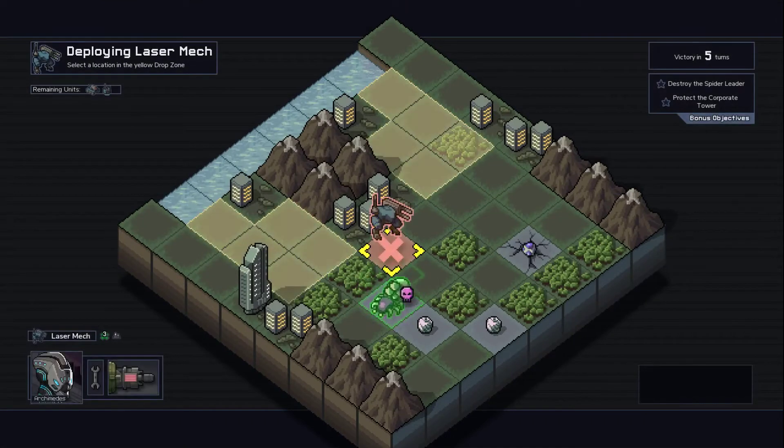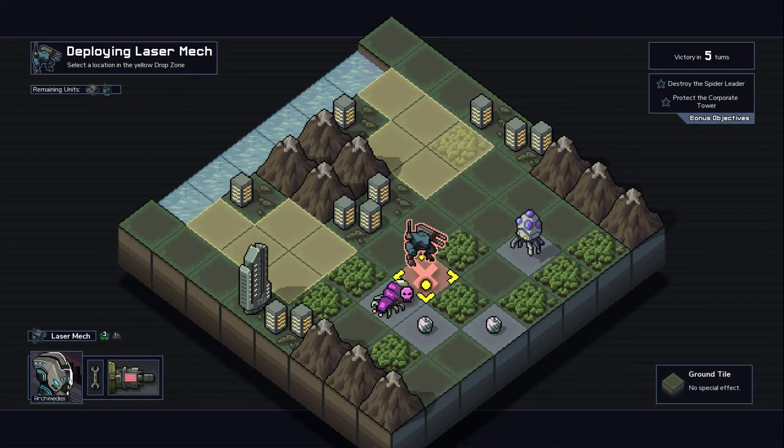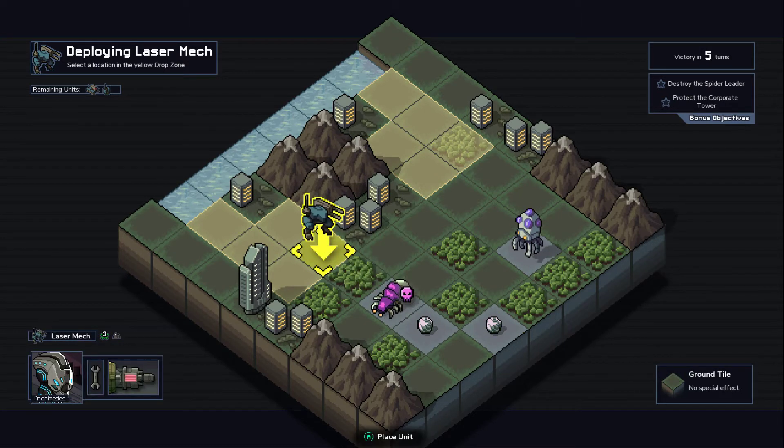Destroy the Spider Leader. What can you do? Smoke immunity? All right, that's new. Arden Carapace — the Shell Psyon is providing armor to all Vek. Oh yeah, there's a Shell Psyon. It throws out two to three Spider Eggs. This thing needs to go ASAP — like, holy shit. Spider Link eggs right there and there. I think we've never fought this before, so there is boss variety. I like it.